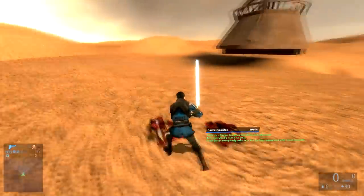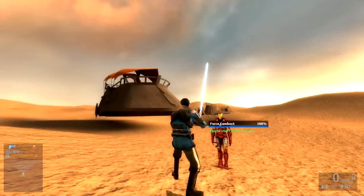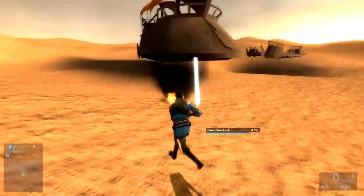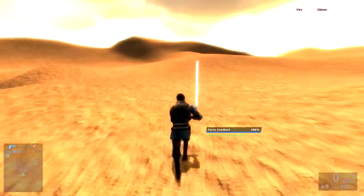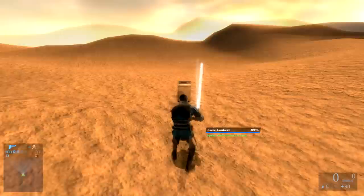Next up is Force Combust, which ignites stuff in front of you. I'm going to press right-click and — he's on fire. Okay, that doesn't look like it feels too good. Yeah, he's dead.